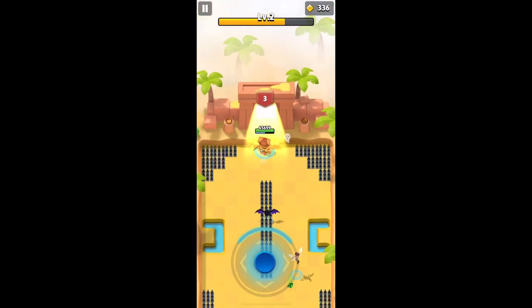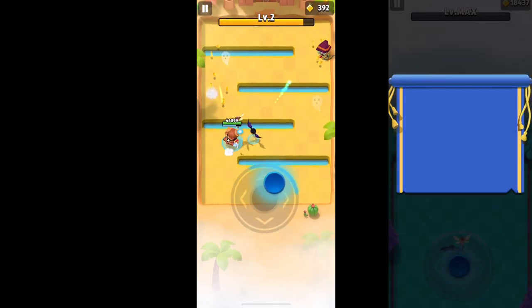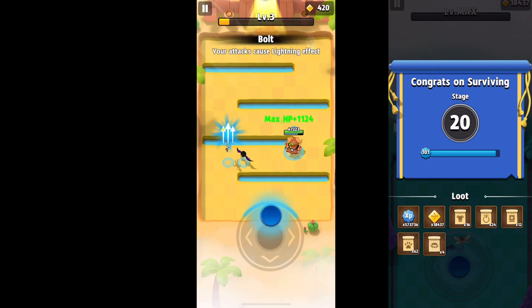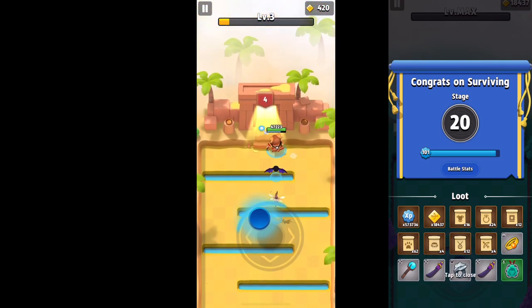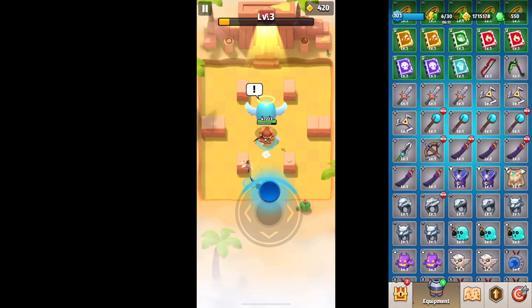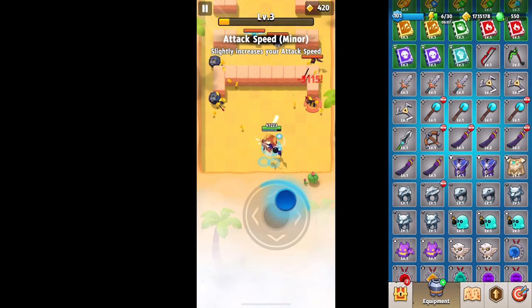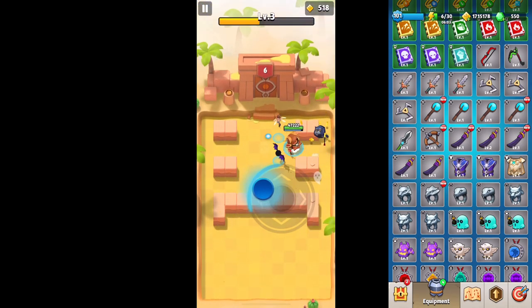I did try flying bullets today and surprisingly I got six items out of it. I tried it the other day too, and where it showed me getting six it replaced one of them on the end screen and I only got five. I confirmed this inside the screen where all your gear is — you'll get the little new tab next to it. Either way, flying bullets is still a great way to get gear for five energy.